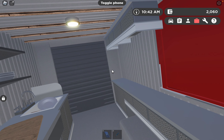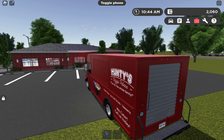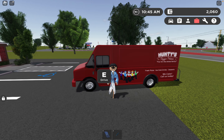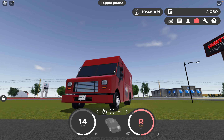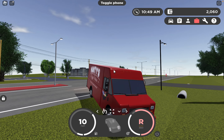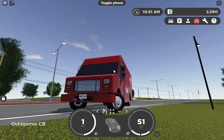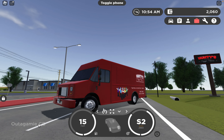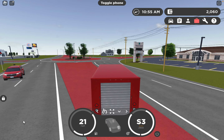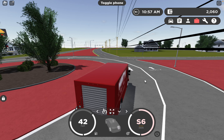One thing I hate is that you can't open the hatch from outside, which I would have really liked. The food truck isn't that fast either. One thing I forgot to mention: whenever you turn onto a road it shows the road name on screen for easy navigation.